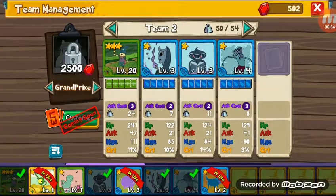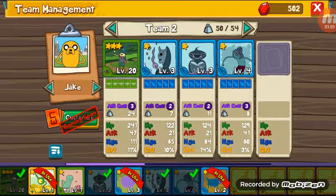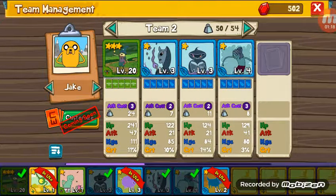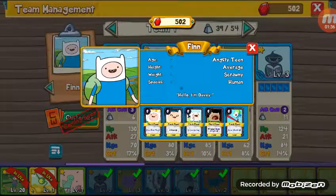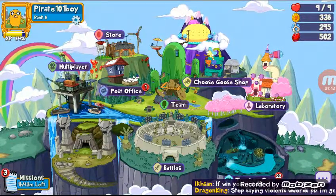I feel like I'm just better with Jake the Dog. Look — Finn doesn't really have that great of cards, but Jake has area 75 attack, 100, 125 attack up, and 25 heal, 200 attack up. I'm going to use Jake the Dog. This is my team one and this is my team two. I'm going to be doing a battle with both teams using Jake.